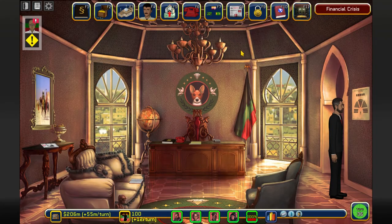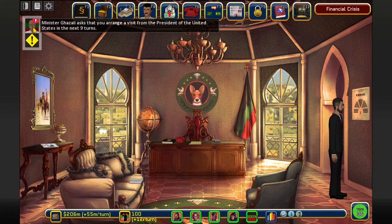Hello YouTube and welcome to the fourth part of my Rogue State playthrough. This is my office. I remind you that we had a few things to do when we stopped our last turn. I have this guy here and he wants me to arrange a visit from the President of the United States within the next 9 turns.